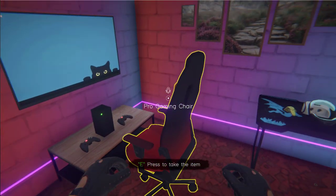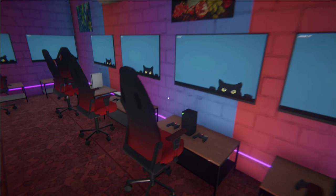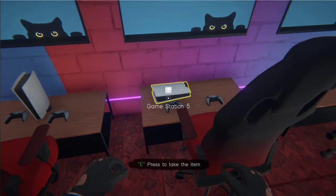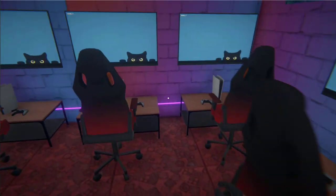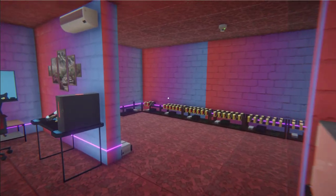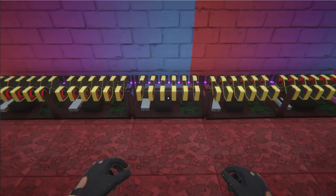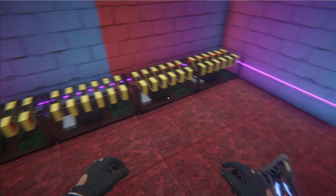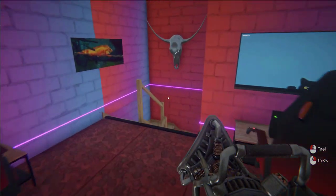Let's go upstairs. Here we have the gaming console lounge with two more VR sets. And here is my Bitcoin mining dungeon. For some reason the game only lets you buy just as much mining equipment. If I could, I would fill this room with racks and graphics cards, but oh well.